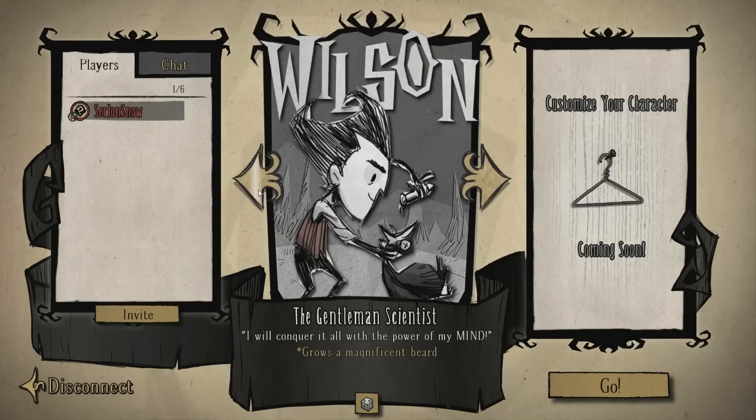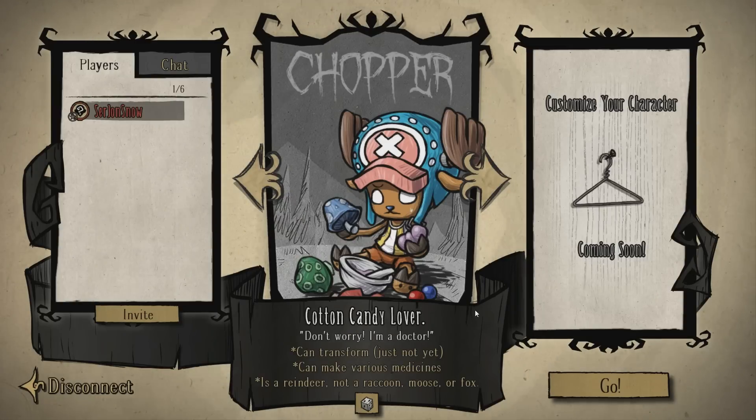The character we're looking at today is Chopper, the cotton candy lover, who is a reindeer — not a raccoon, mouse, or fox — which you can see by Chopper's antlers there.